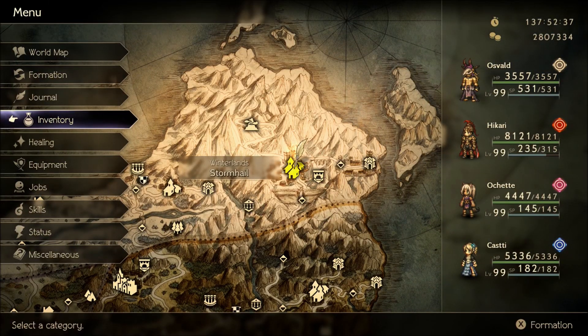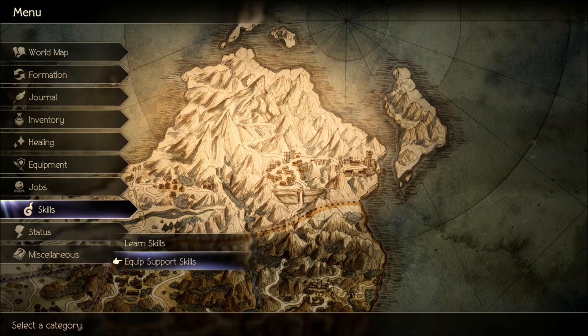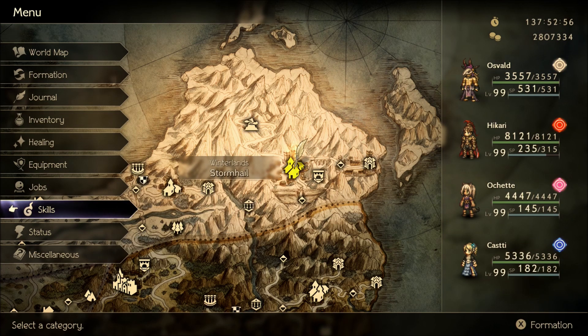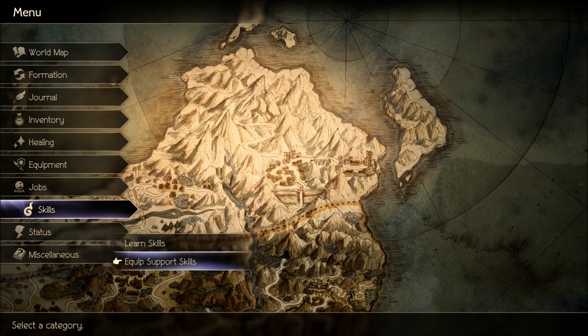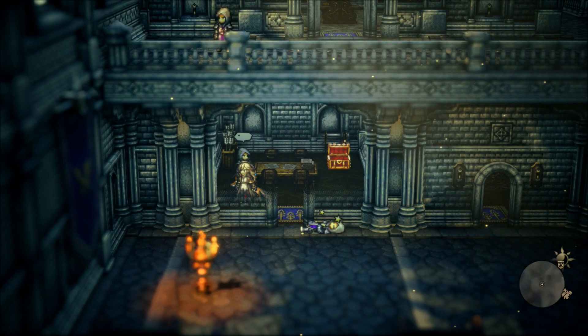One of the better people to have this combo on is Particio. As a Dancer, Particio will be able to start out with a full latent power gauge every time, especially if you've got the Full Power support skill. That means you can have maximum BP immediately. Combine that with the Step Ahead support skill, and Particio can act immediately and put that buff onto Hikari, who can then annihilate everything with that.